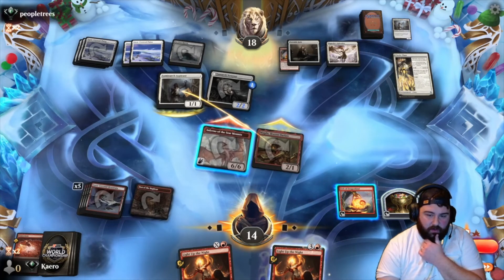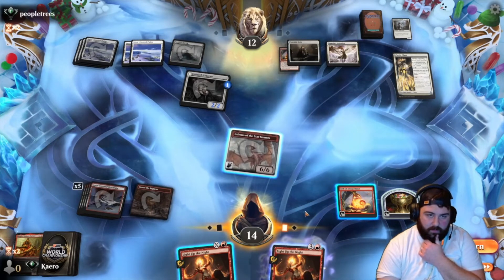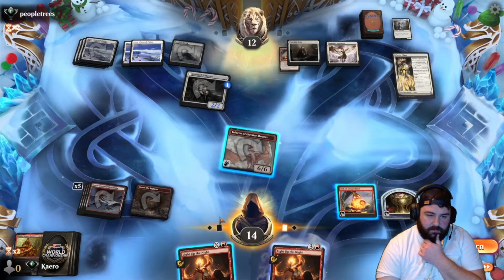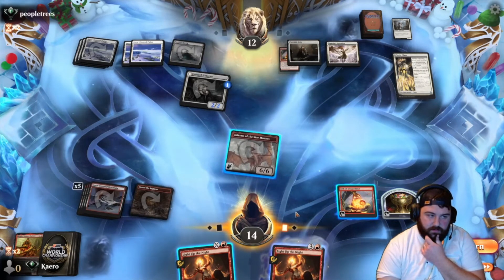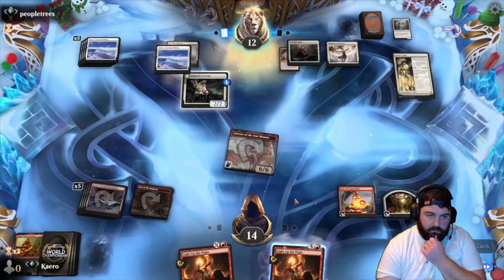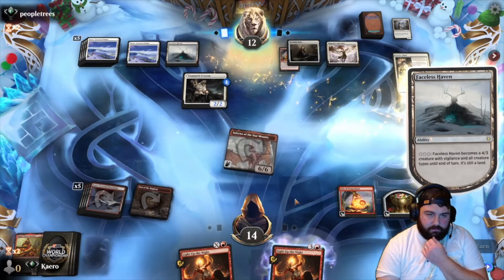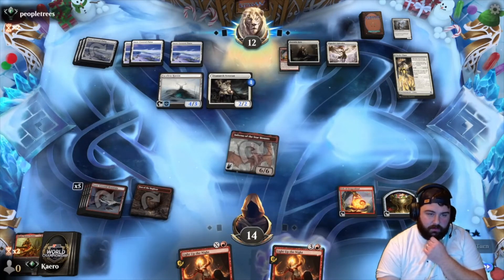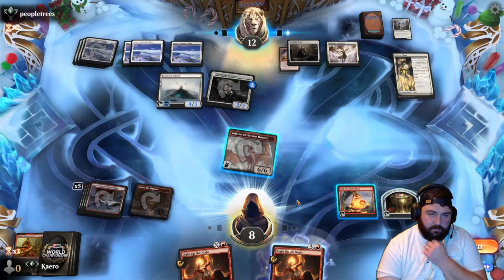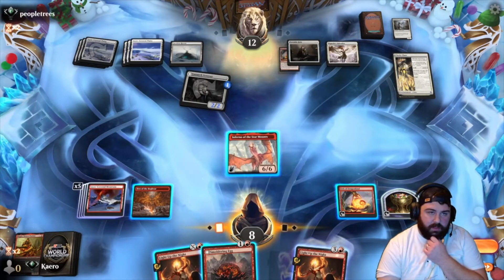We'll just sac the Orb, hopefully get a Gold Span, and go in from there. Or we Light Up the Night for one on their Veteran and just kill it. Save that. Come in with Haven — that means 6 to us, brings us to 8. Hold on though — if they don't get any life, does that mean we just kill them? Five, six, seven — doesn't that mean they just die unless they have an instant?